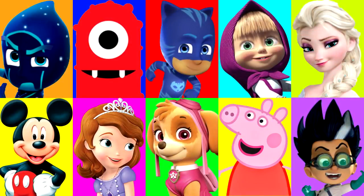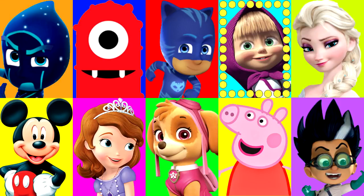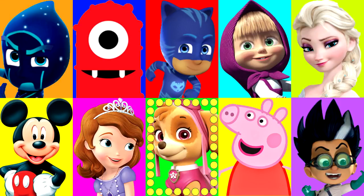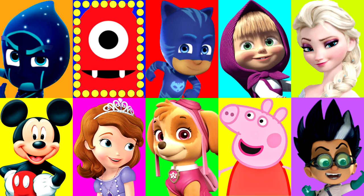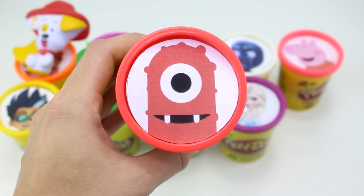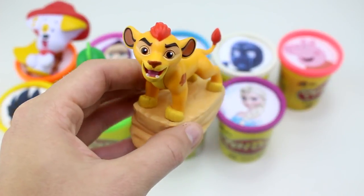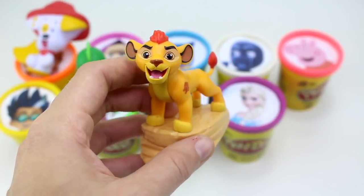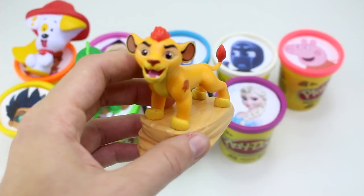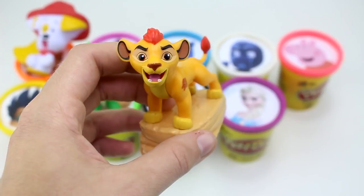Alright guys, who will it be next? Maybe it will be Mickey Mouse — let's keep playing and find out. And stop — it landed on Muno from Yo Gabba Gabba. Muno has the red Play-Doh cup. He brought us Kion from the Lion Guard. Kion has some red in his mane and his tail, and he's standing on Pride Rock. He's proud to be the leader of the Lion Guard, to help save the Pride Lands.